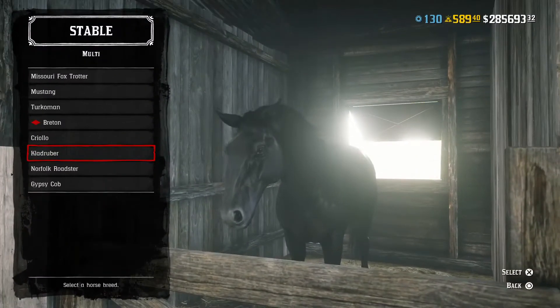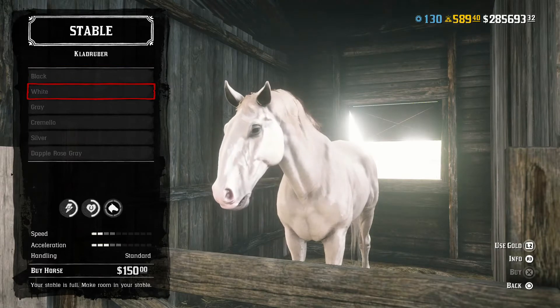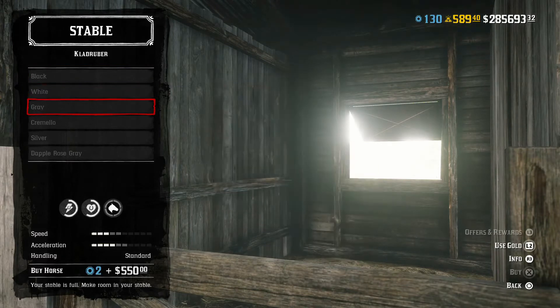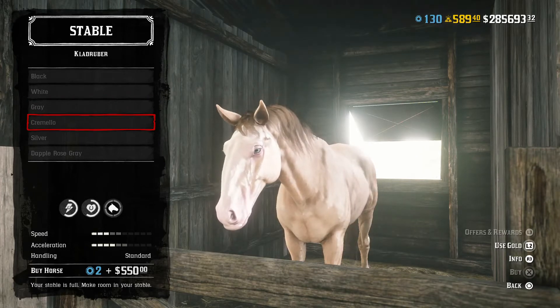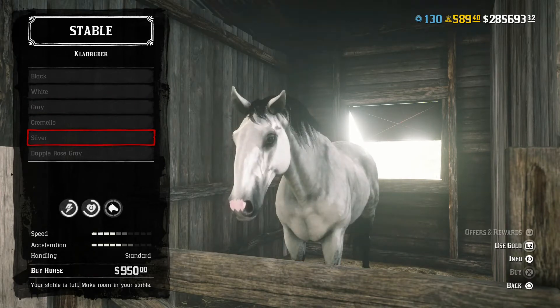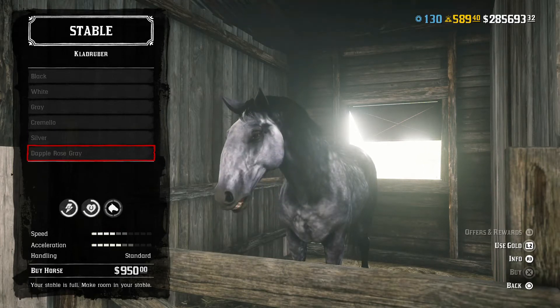Now let's talk price and options. Here's the Claude Ruber — it comes in six different color options: black, white, gray, Carmelo, silver, and dapple-roan gray. The silver and the dapple-roan gray are going to be the best statted horses, and the regular price is $950.